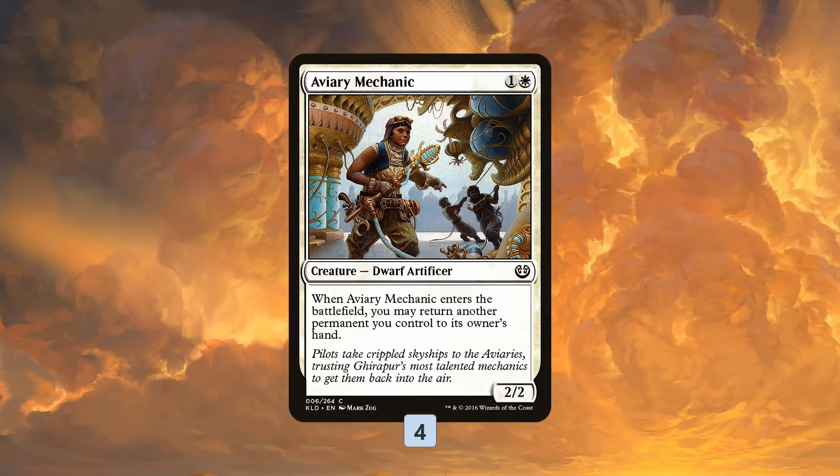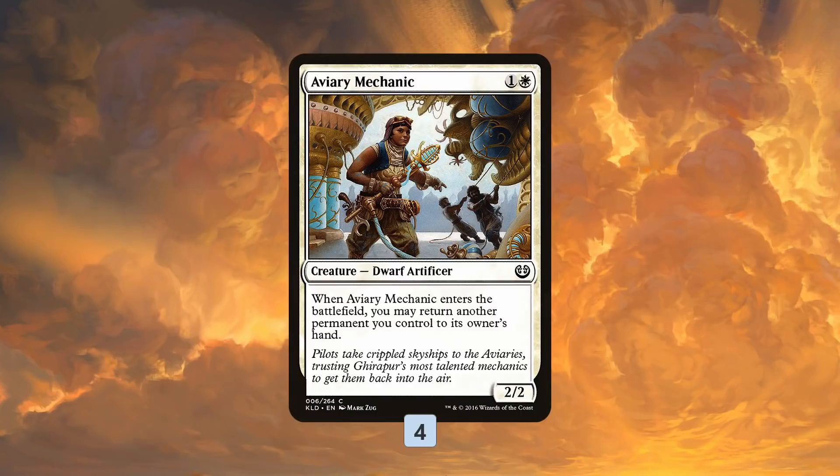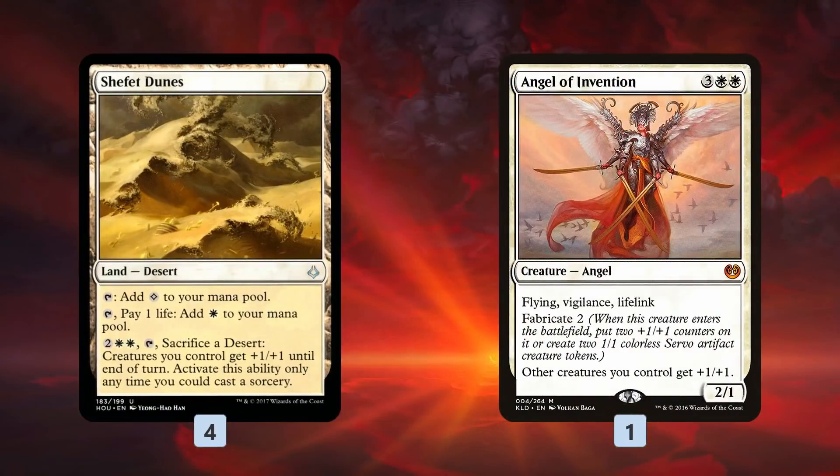As for non-vampires, Aviary Mechanic does some sweet combo-y synergy since it lets us bounce one of our permanents when it enters the battlefield. This lets us pick up probably one of our vampires, recast it, get another Oketra's Monument trigger, and maybe get another token from the creature itself. It just helps us spiral things even more out of control, going even wider.